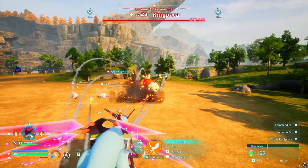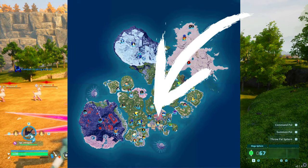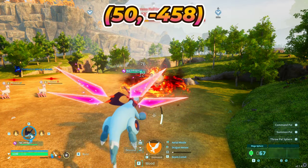For our first legendary weapon, we have the legendary old bow, which is dropped by King Paka. King Paka could be located here, or for the coordinates, it'll be at 50, negative 458.